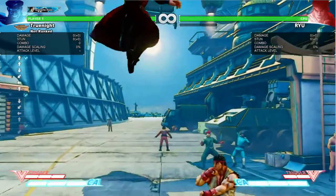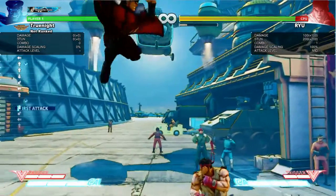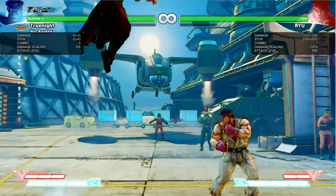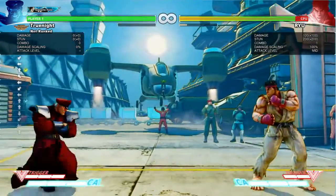In the previous video we covered how to deal with the majority of Bison's punishable normals and specials, but we left out headstomp and devil's reverse. We're going to cover that now.